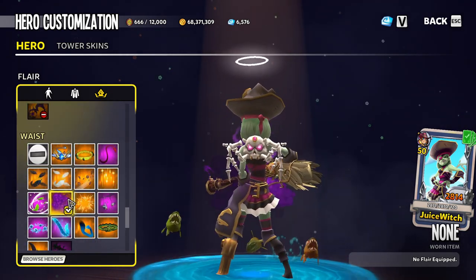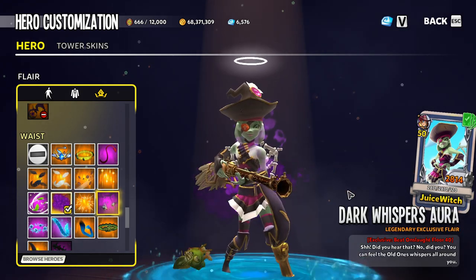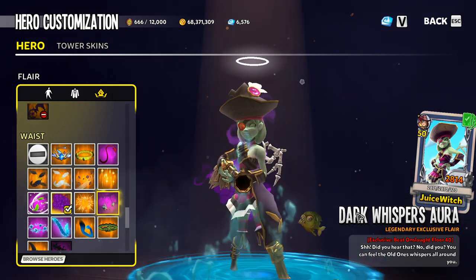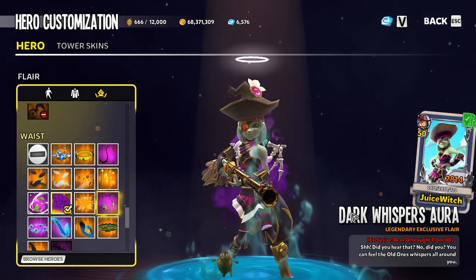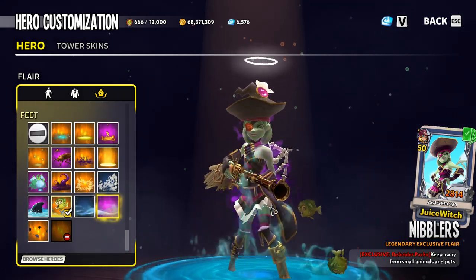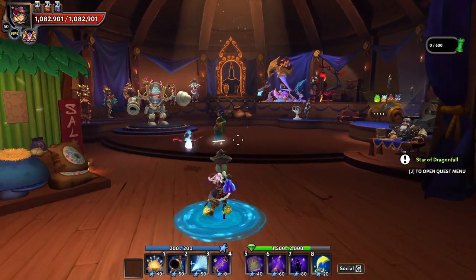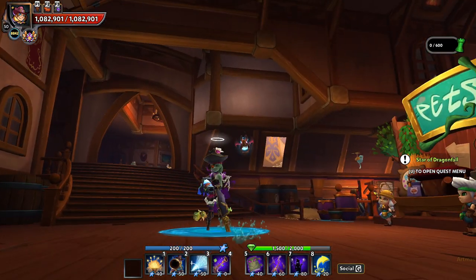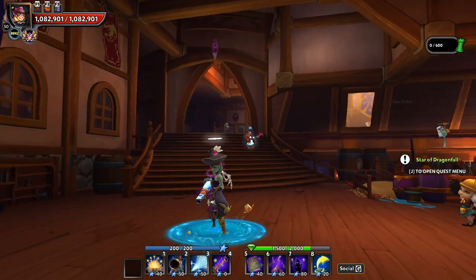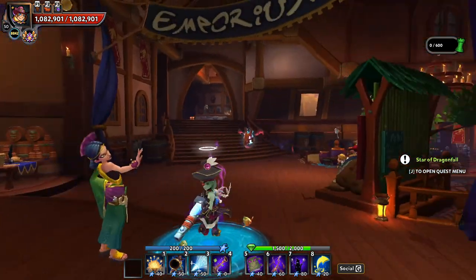Following the pirate theme, for the waist we've got the Dark Whispers aura — the Gun Witch always has a little bit of a mysterious aura to her, so we went with Dark Whispers there. And then to match the pirate-y theme, we went with Nibblers on this one to get those little piranhas going. So those are some of my favorite setups for the new cosmetics in Dungeon Defenders 2. Let me know down in the comments below what your favorite setup is on these hot new skins.